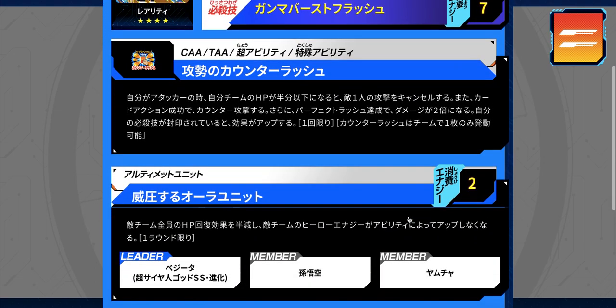He has a unit with Goku and Yamcha — both characters with lots of good cards, so it's easy to pull off — and it costs only two energy. The effect is that for one turn the enemy's HP regeneration is halved and they can't gain hero energy from abilities that turn either. Pretty solid effects and definitely an easy unit to use.